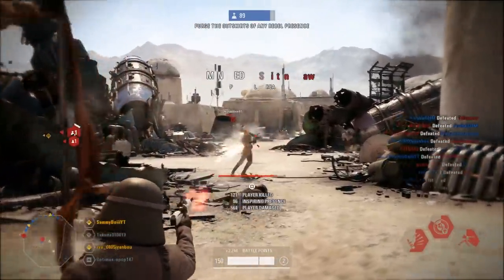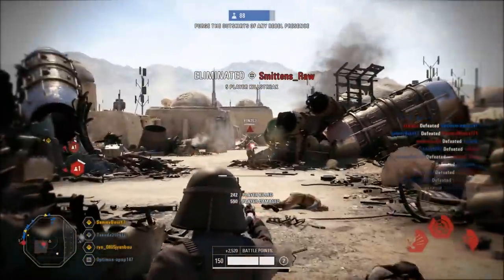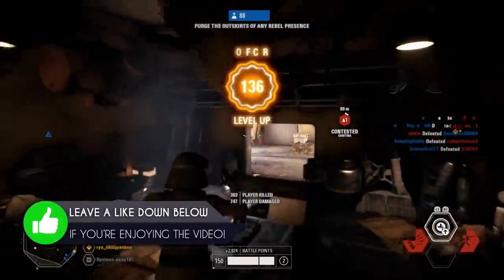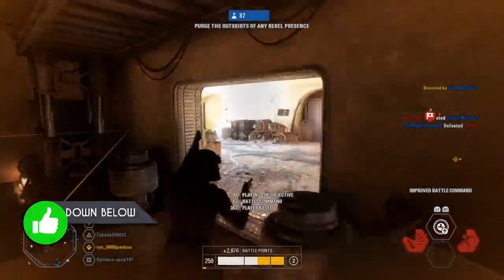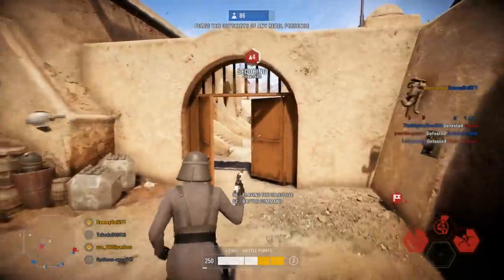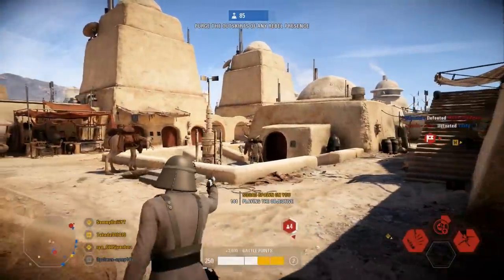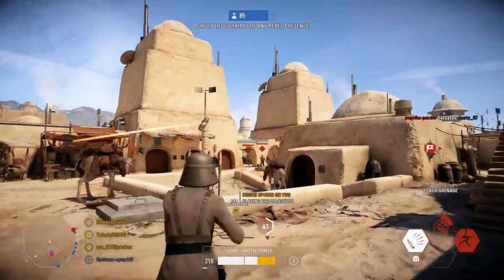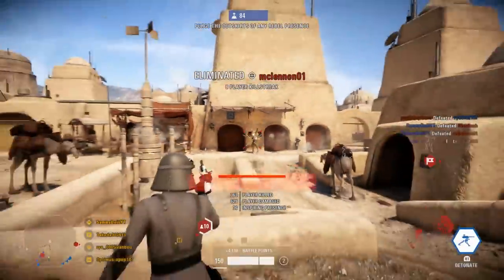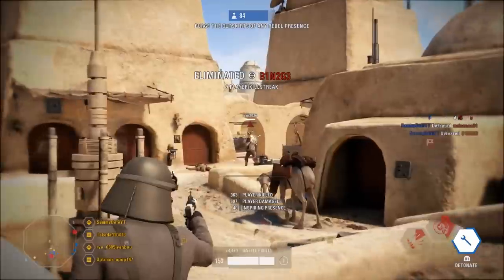Hopefully that's what you're looking for in a class guide. If you do enjoy the video, make sure to smash that like button and subscribe and turn on notifications if you are new to the channel. With all of that out of the way, first I should mention their regular health pool: the officer has a base HP of 150, which is the average for the regular classes, with only the heavy class having a higher health pool.